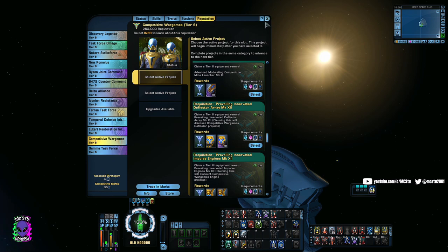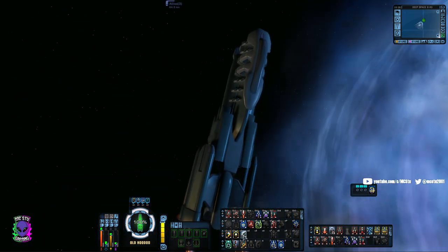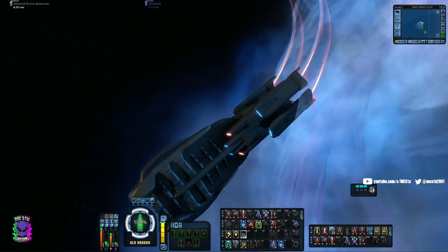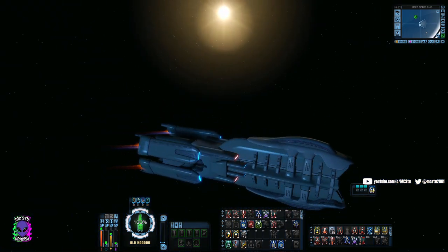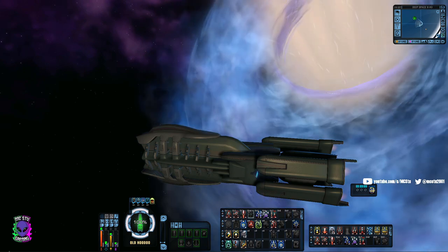The last thing is the Deuterium Surplus. What this does is similar to the Competitive Engine: if I'm moving at full speed and I click it, it gives me a nice boost to turn rate and speed for a few extra seconds more than the Competitive Engine would. This is a separate clicky you can add to your bar — it's a consumable you can craft. It doesn't share a cooldown with anything else.